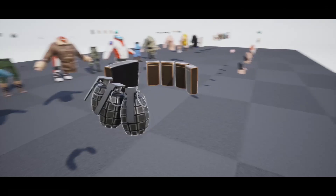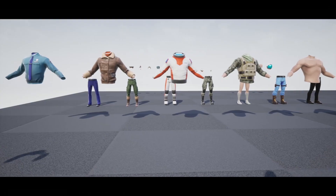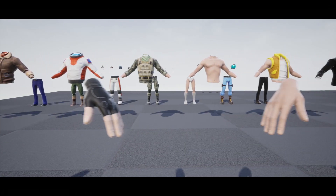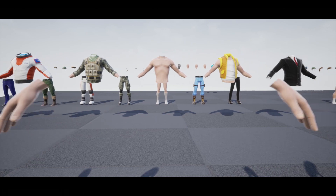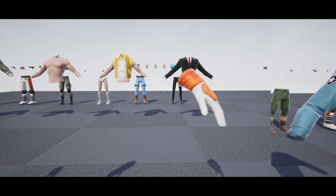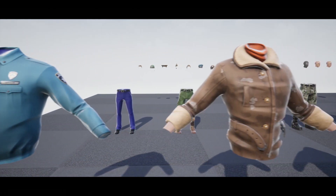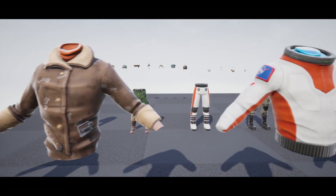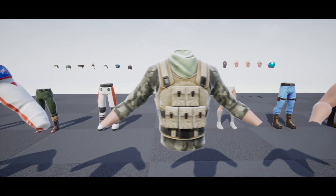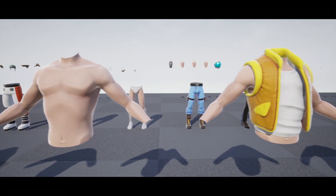Now we go through some more individual assets. Starting with the gloves — going through the male side, which is very similar to the female with just slight differences. Moving into the tops, we've got a police officer, general coat, astronaut, and lots of great different options. These are all stylized, but you can also edit the materials, meshes, and face — it's very easy to do.